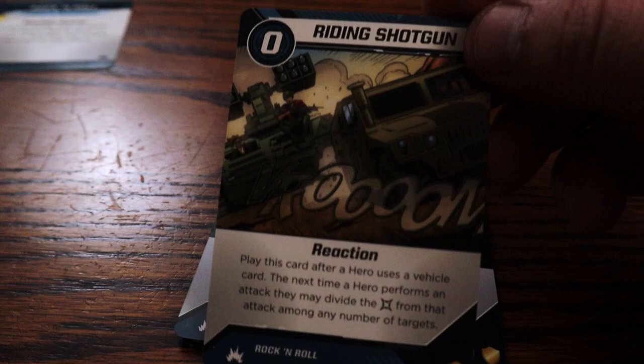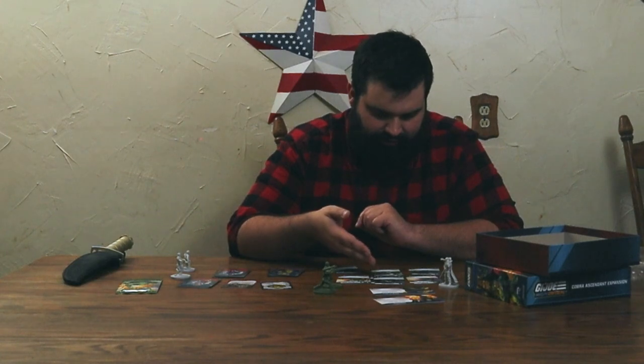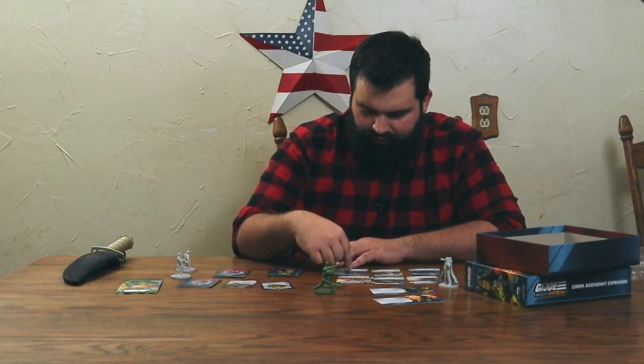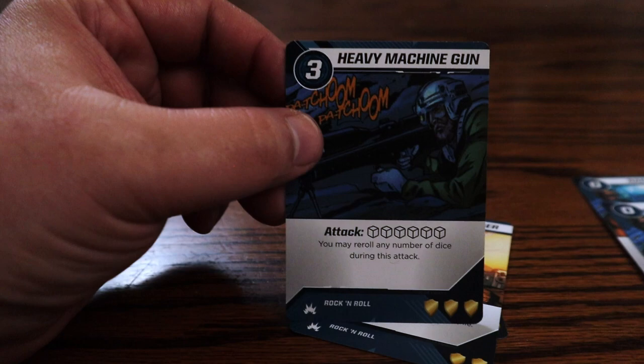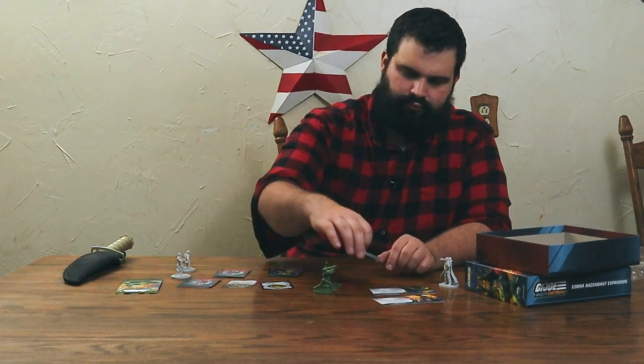Riding Shotgun — play this card after a hero uses a vehicle card. The next time a hero performs an attack, they may divide the damage from the attack among any number of targets. That's really good. So whenever a hero uses a vehicle, you'd play this card and then pair it with a really big attack to use as splash damage. When you roll the dice, there are three hit faces, one crit — which is two hits — and two blanks, so a four-in-six chance of rolling damage. This is a six-die attack and sometimes you'll get crits too. Since it triggers on a reroll, Rock and Roll can add two dice to that. Now that I'm looking at his cards, I can see how that would be handy. If you play him right, you could do a ton of damage.